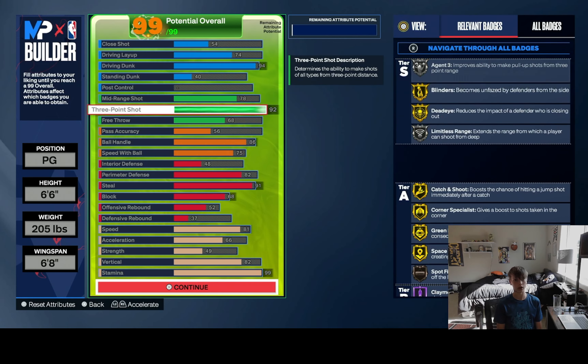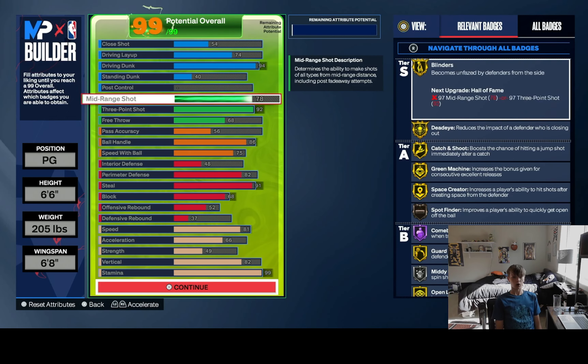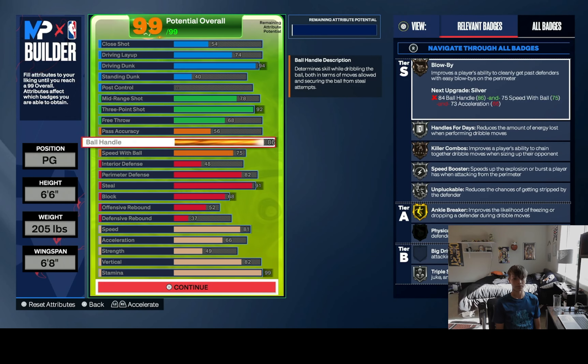What you're gonna want to do is go Point Guard. I'm going 6'6", 205 pounds — just keep that normal — and you're gonna want to go 6'8" wingspan. So here's the build.